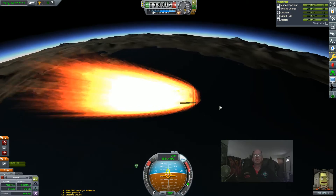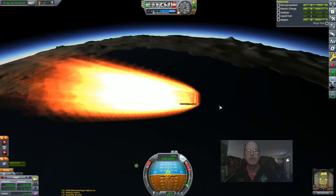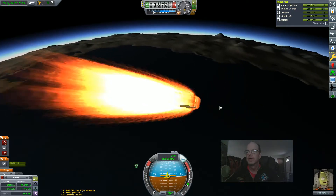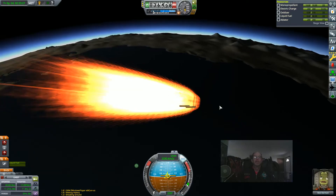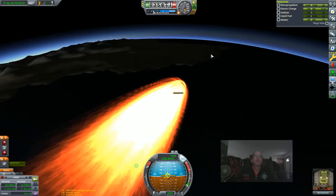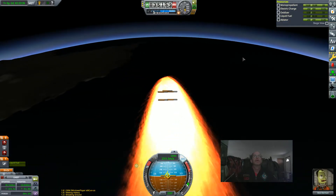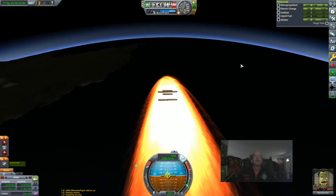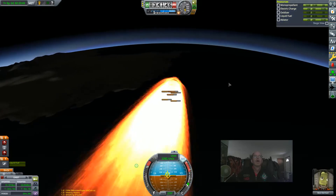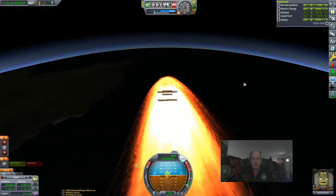Right now we have heat. We could normally compensate for that heat with thrusters by giving gas and slowing ourselves down. I'm wanting to hit this continent here but I don't think I can — nope, I'm going to miss it.